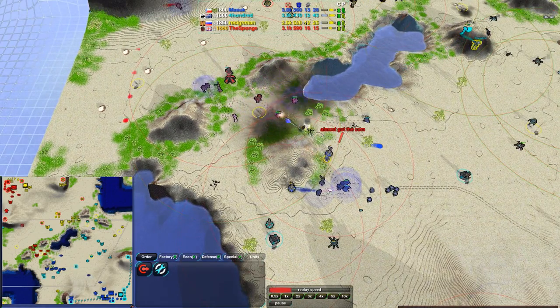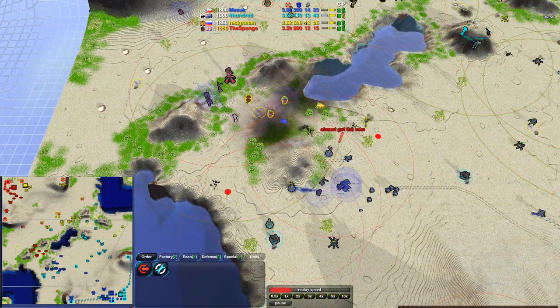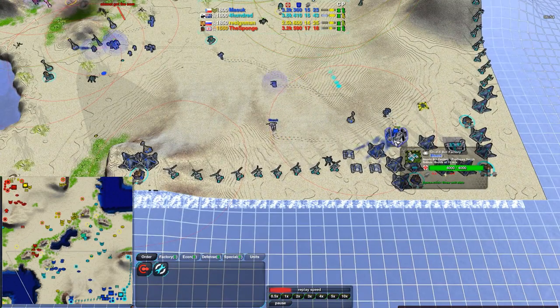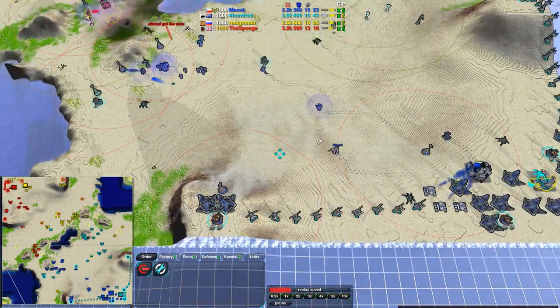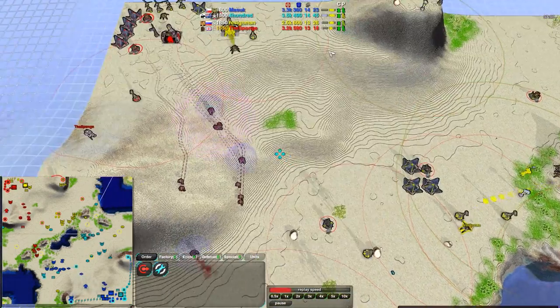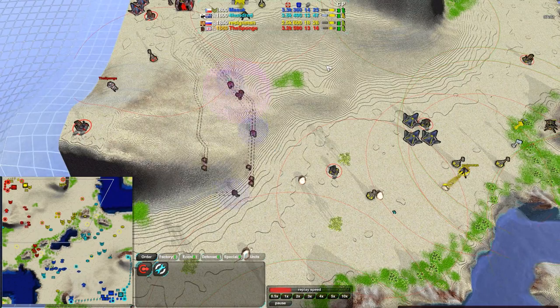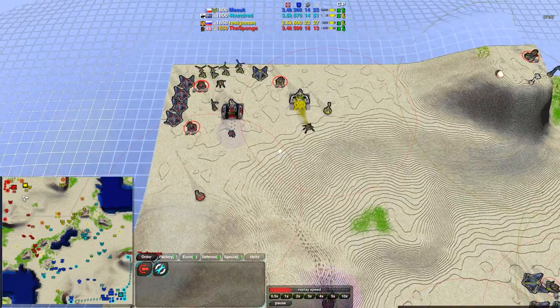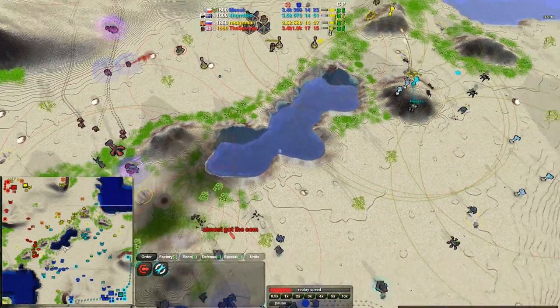On the other hand, we see that Masuk is not able to break through the Sponge's side of the front. I'm a little bit surprised he hasn't gone for more units. He has caretakers, he has the Shield Bot — that's not ineffective. I almost wouldn't be surprised if an air factory came in just for Napalm Strikes to break that front though. Neither player is really expecting air, so if either player were to go for it, it wouldn't be a bad idea.